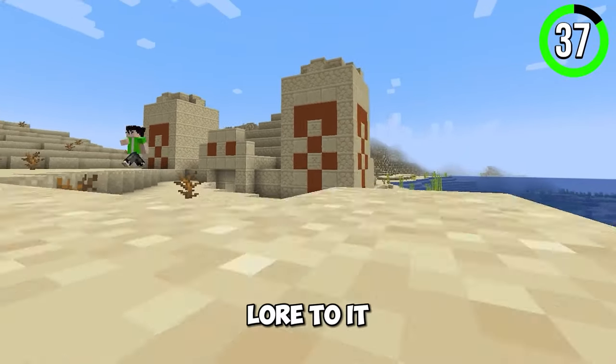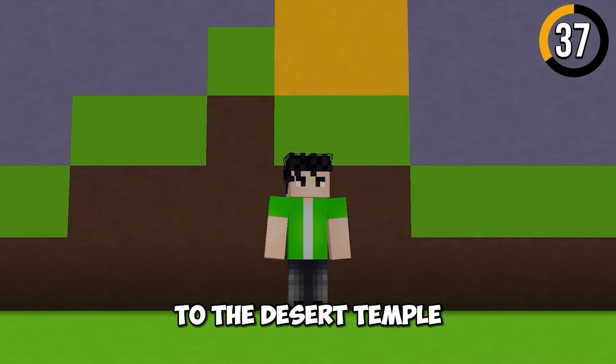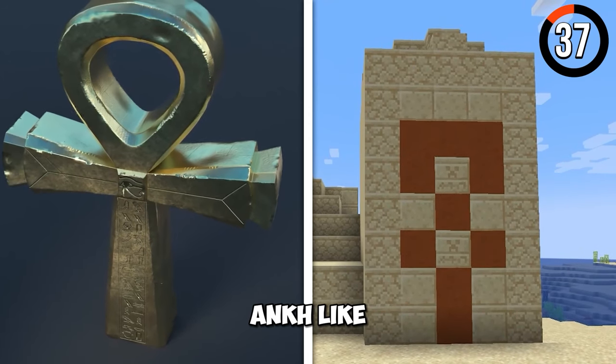The desert dungeon has some lore to it and kind of looks like an Egyptian pyramid. Mojang made sure to add lore to the desert temple by adding an ankh-shaped wool pattern.